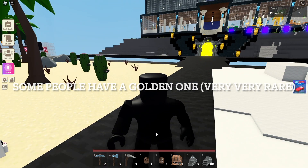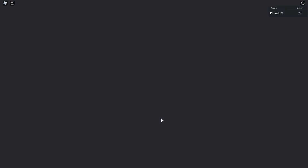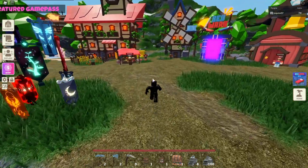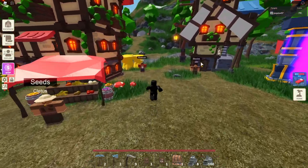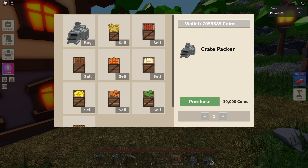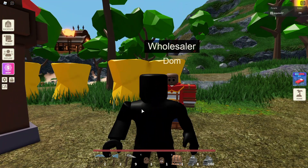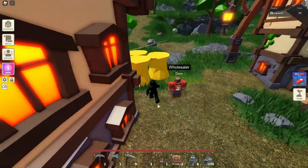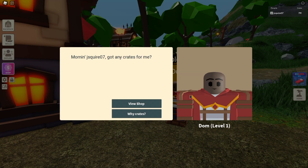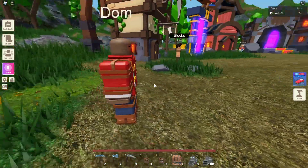They added Dom, a farming wholesaler — talk to him to sell crops in bulk. He's located between the seeds guy and the box side. Interestingly, if you press white crates he says 'I've been raising a large creature; once it's fully grown I'll bring it into town.' That's pretty much a hint at a new big pet or something that will shake up the island.